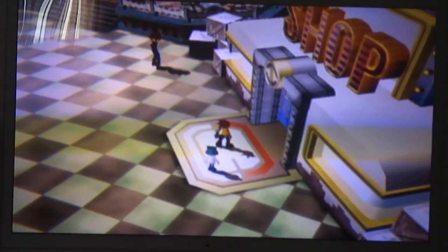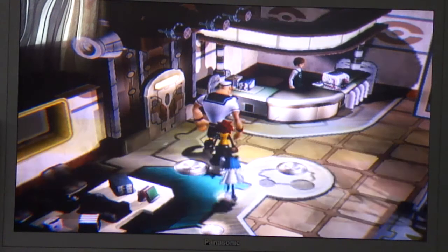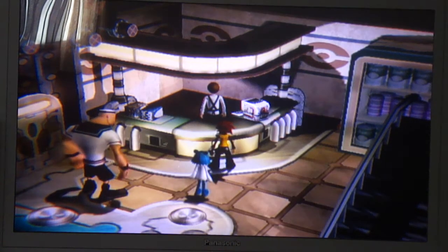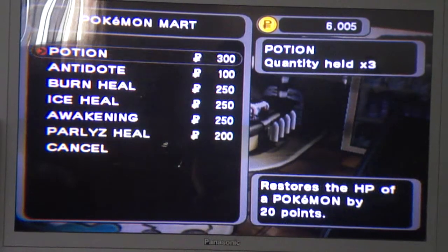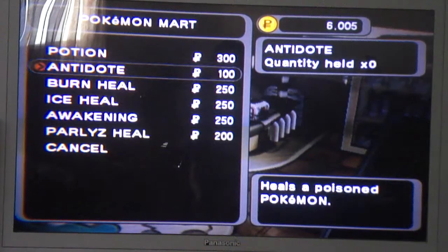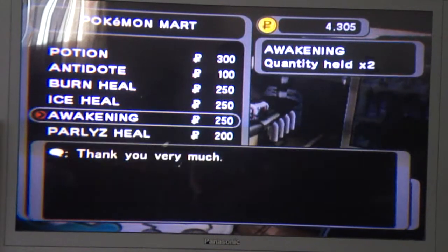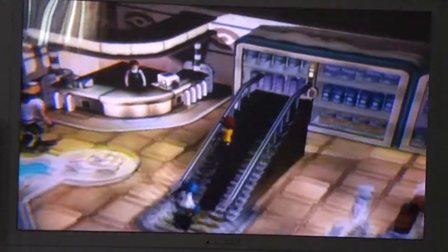For part three of our exploration through Gatenport, we're going to the PokeMart now. The clerk seems nervous — apparently it's his first day. You can buy Potion, Antidote, Burn Heal, Ice Heal, Awakening, and Paralyze Heal here. As the game progresses you can buy Pokeballs and more. I'll buy a couple of Antidotes and Burn Heals. I prefer to keep at least two of everything with me, just in case — sometimes three.